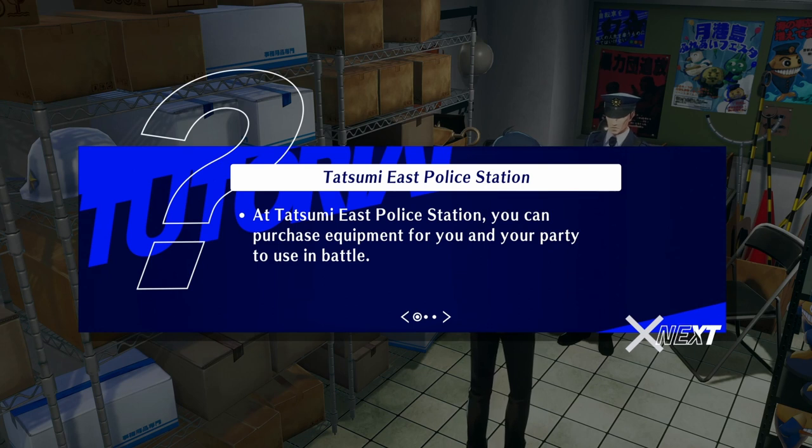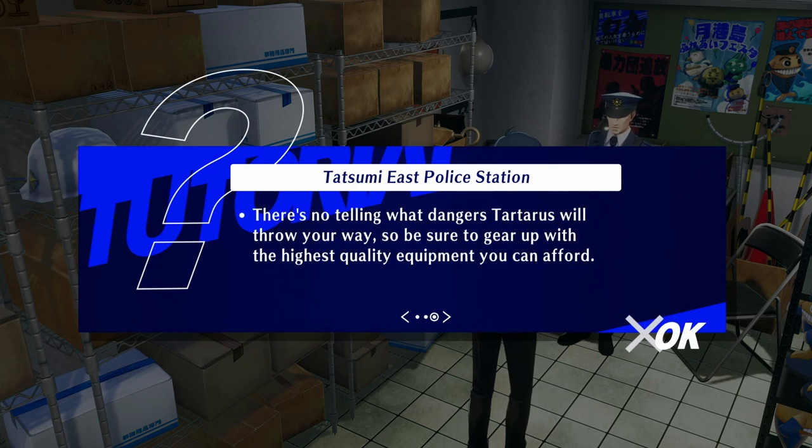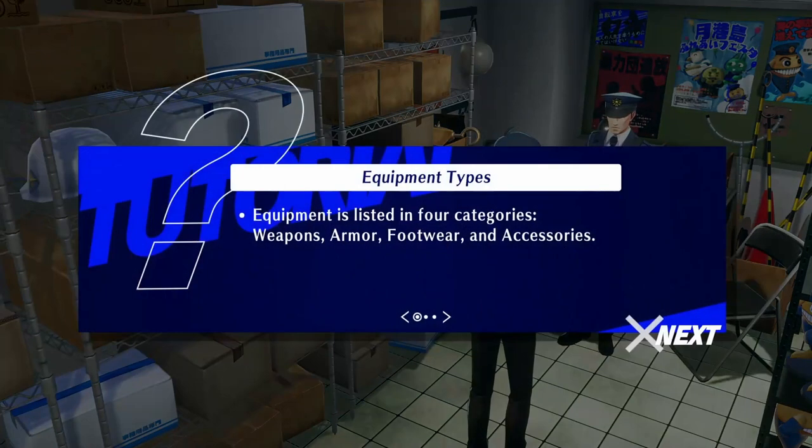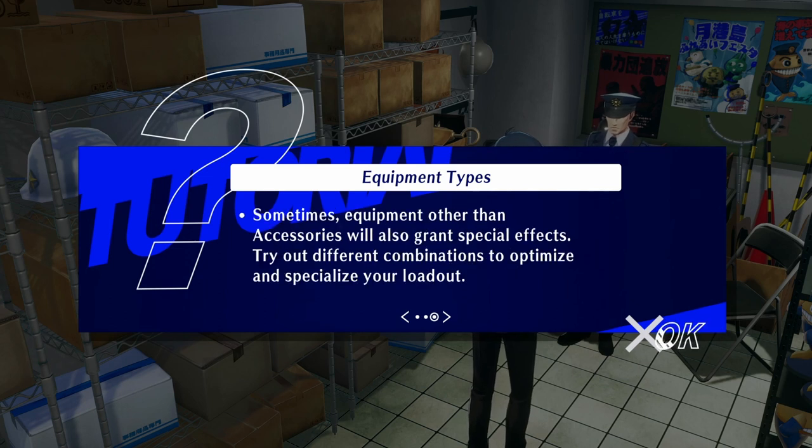At Tatsumi East Police Station, you can purchase equipment for you and your party to use in battle. You can also sell any equipment you aren't using if you need extra cash. Equipment is listed in four categories: weapon, armor, footwear, and accessories. Weapons primarily influence attack damage. Armor reduces damage taken by the wearer. Footwear affects the wearer's evasiveness, and accessories grant the wearer various special effects. Sometimes equipment other than accessories will also grant special effects — try different combinations to optimize your loadout.